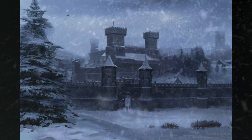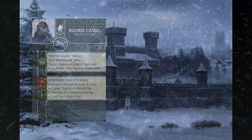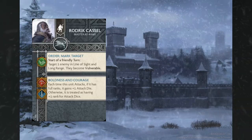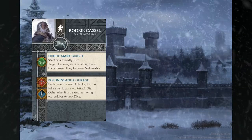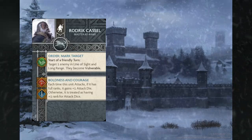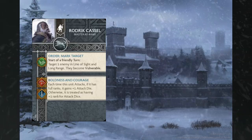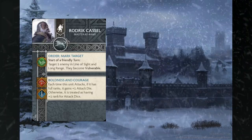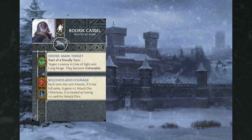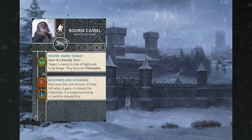One commander I think could find value in a unit like this is Roderick Cassell, the Master at Arms. He has the order Marked Target — at the start of a friendly turn, target one enemy in line of sight in long range and they become vulnerable. He brings Boldness and Courage: each time the unit attacks, if it has full ranks it gains plus one attack die; otherwise it's treated as having plus one rank for attack dice. Roderick Cassell really just belongs in a unit of Stark Bowmen — that's a great place for him and he can affect the table quite a bit there.